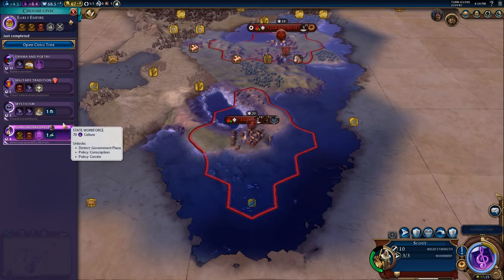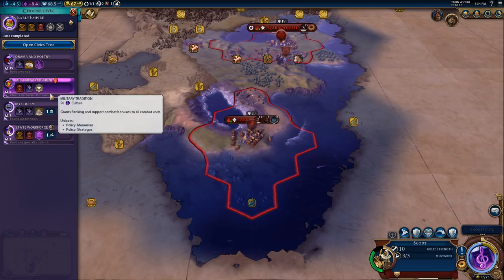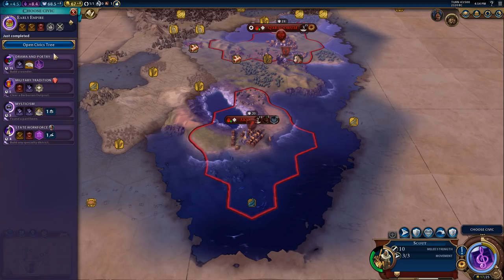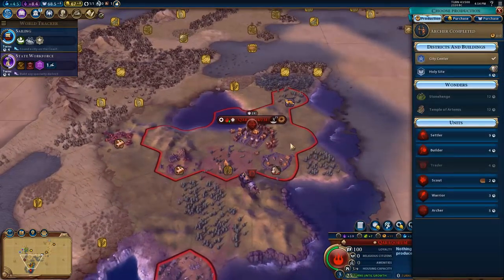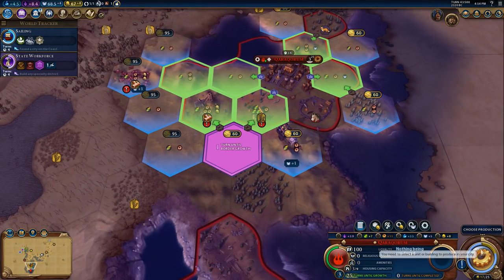Specialty district built - found a pantheon boost. An envoy with Brussels city-state - excellent. Now for political philosophy - yeah, we're going to go for this one. We're going to have a holy site here. Stonehenge shows no suitable location - no suitable location, must be adjacent to stone.